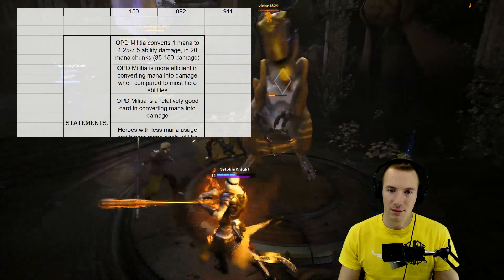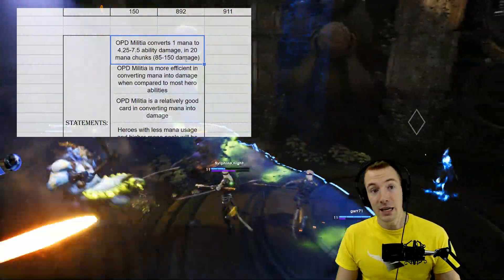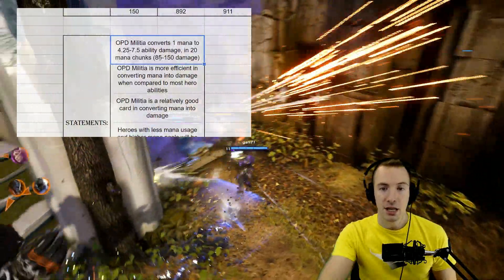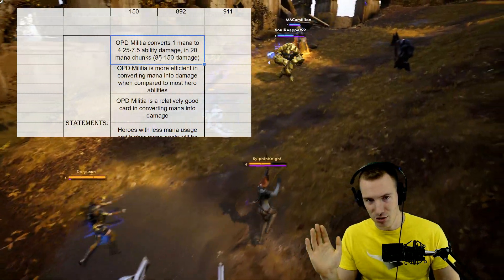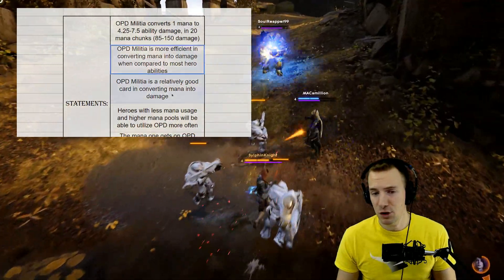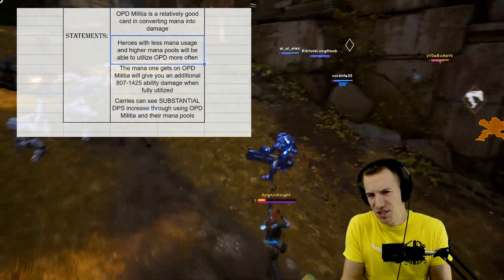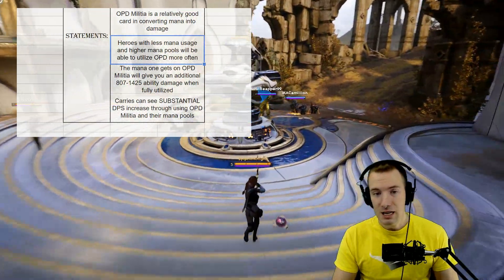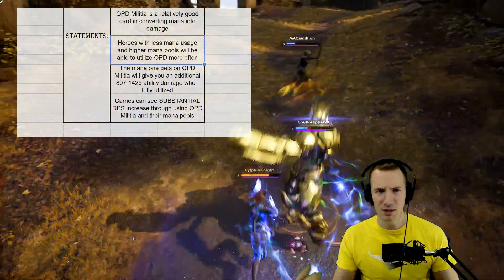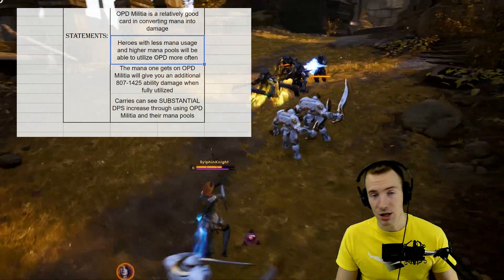What are some factual statements we can make about OPD Militia? It converts 1 mana to 4 to 7 ability damage in 20 mana chunks — 85 to 150 ability damage. In the early game, 85 additional damage per hit is still significant relative to the damage you're dealing. And 150 in the late game monstrously increases your DPS. OPD Militia is more efficient in converting mana into damage than most hero abilities. Heroes with less mana usage and higher mana pools will utilize OPD Militia more often. A hero like Sparrow, who doesn't use much mana, can really run away with this card.